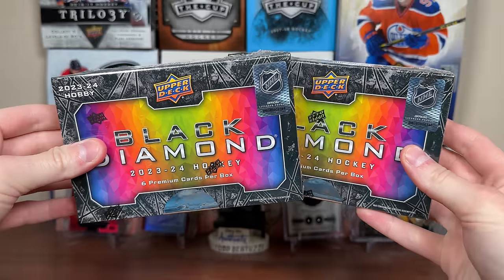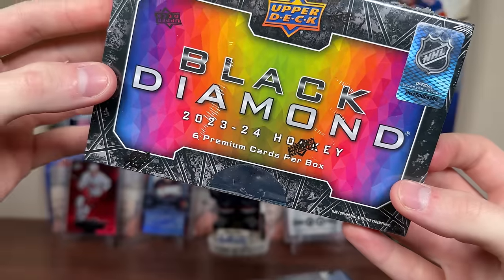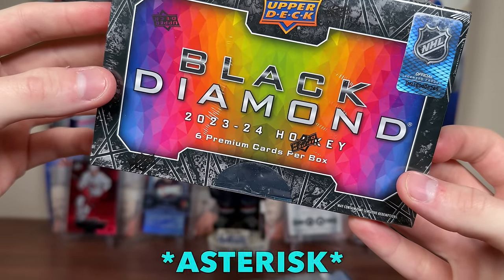Wait, how much a box? Boom! During today's video, two hobby boxes of 2023-24 Upper Deck Black Diamond Hockey, featuring six premium — with a massive asterisk — cards per box.